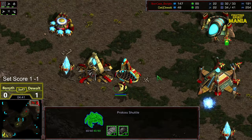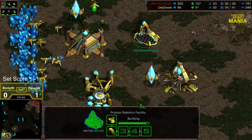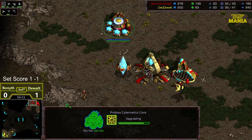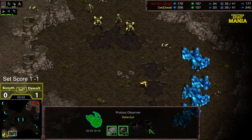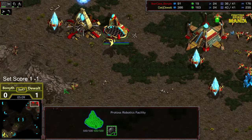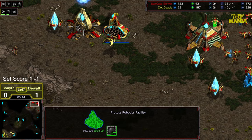If Dewalt gets first shot on this forward Dragoon he'll be able to confirm it. But if Bonneth gets in that staggered position — Bonneth gets first shot — that is gonna send Dewalt back with a little bit of shield shred, but he should make it back to the main. Range will not yet be finished. So Bonneth goes ahead and backs up. Quick shuttle. Robotic support bay and observatory on the opposite side as well. The observer and the reaver are gonna be out a little bit earlier for Dewalt, because he hasn't gone range yet — so Dragoons without range, which means he'll be able to secure this expansion more confidently.